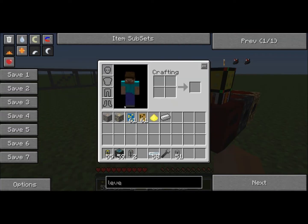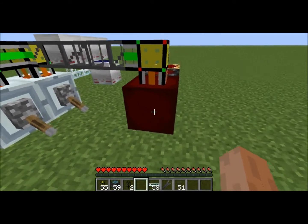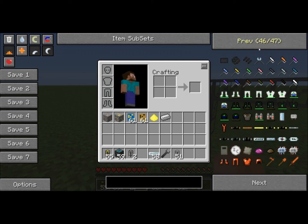For my auto-crafting system, it was all done in IC2 ores when I had the red power ores enabled. So I'd have to redo my entire auto-crafting system, and this just seemed easier. Let me get a ring of arcana real quick so I can fly around.